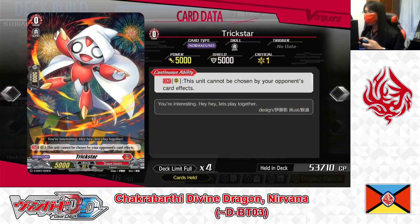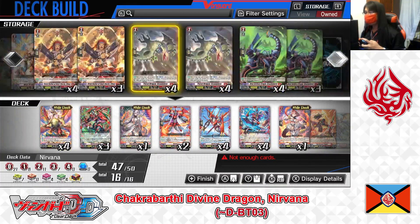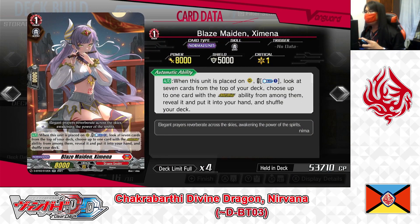Blazemaid Aruna — not going to play anymore, taking 3 out. Instead we're playing Grade 1: Blazemaid Simana. Her skill — auto: when placed on the rear guard circle, cost Counter Blast 1. If paid, look at the top 7 cards of your deck, choose up to 1 unit with an Overdress ability, reveal it, put it into your hand, and shuffle. Simana is a good way to search for Overdress cards to use later. Playing 3 copies.